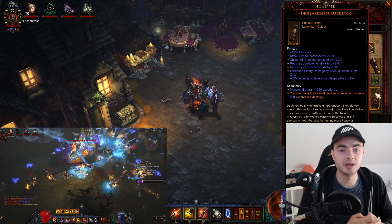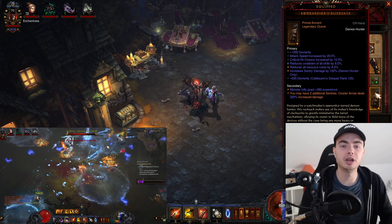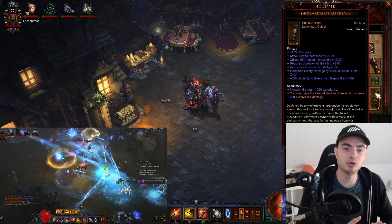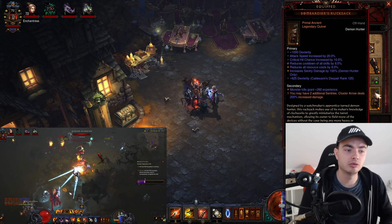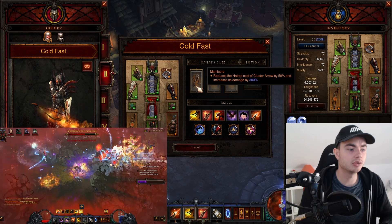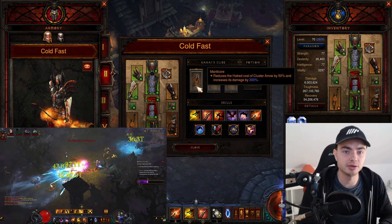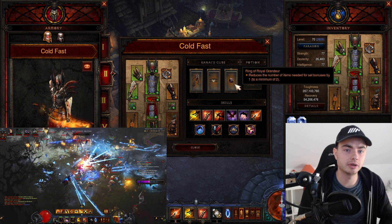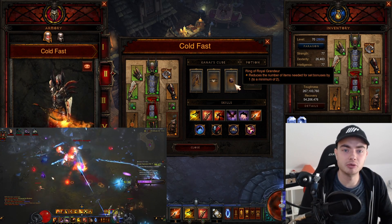The most difficult item in this build is the Bombardier's Rucksack. You really need a high secondary roll and a high sentry damage roll. You might have to use a non-ancient for a long time, but that's okay — the stats are more important than it being ancient. For the remaining stats, you want attack speed, crit chance, cooldown reduction, and either resource cost reduction or area damage. For the Kanai's Cube: weapon slot, Manticore for reduced Hatred cost of Cluster Arrow and a 300% damage multiplier — this is mandatory. Armor slot, Zoey's Secret for a massive toughness increase. Jewelry slot, Avarice Band to allow us to run two-piece Captain Crimson and five-piece Marauder while gaining the full effect of both sets.